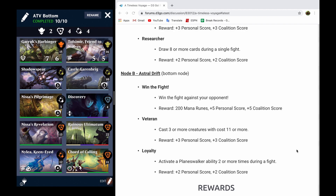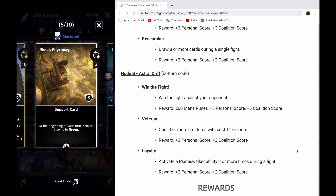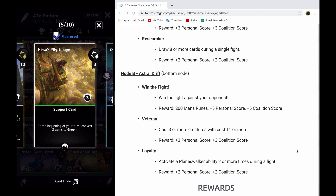I decided to run Green Gem Conversion instead of Black, because Castle Garenbrig is going to give us huge windfalls of mana, especially with that activated green gem. And Nissa's Pilgrimage is just a really low-cost support that's going to basically do the same thing as something like Gingerbread Cabin, but it costs 3 mana instead of 10.